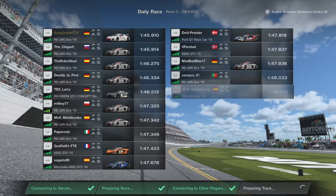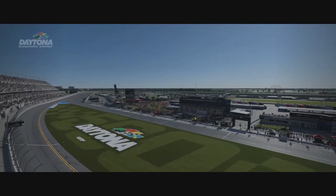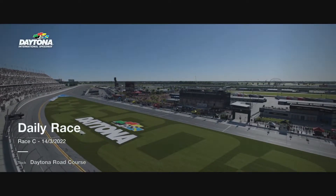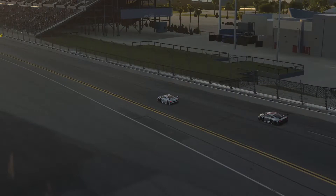Here we are for the first race, and as you can see, surprisingly — to my own surprise at the time — I started on pole position. I do not have a replay of my qualifying lap, unfortunately, because I didn't record it. I didn't think that it was going to remain my fastest lap, the 45.9. I thought I would improve a bit more — didn't — so I don't have anything to show. But let's get in and start from pole position in my very first Daily Race C on GT7.